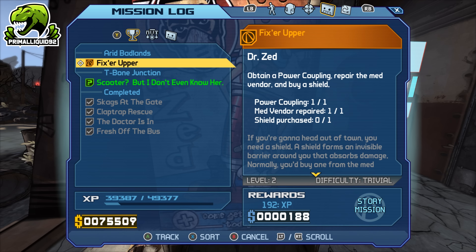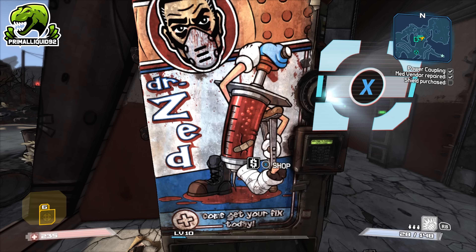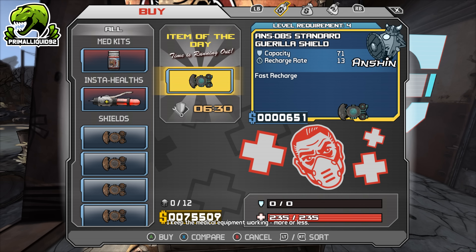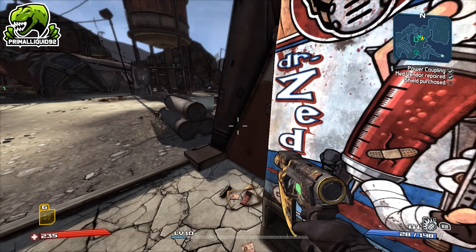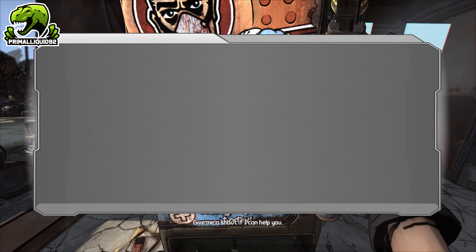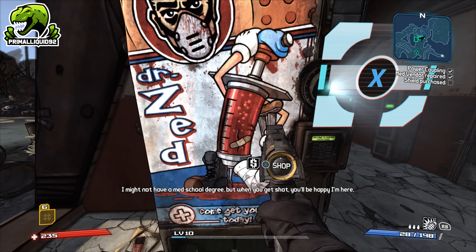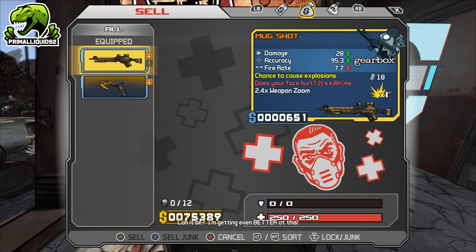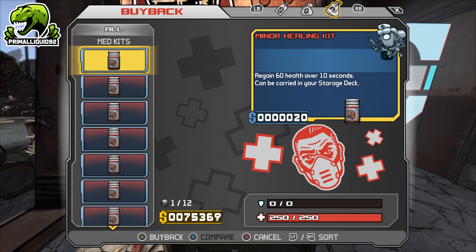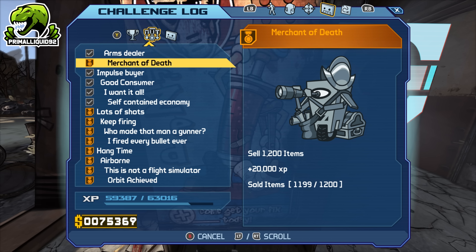Getting to 1,199 sold items honestly didn't take that long — as you can see it's still the same item of the day, so maybe 5 to 10 minutes at absolute most. We actually got 6 levels just while getting here. So when you're on 1,199 sold items, what you want to do is really simple: buy just one more Med Pack and sell it. We just got the 20k XP there. Then you want to buy it back — and this is really important, only do one at a time. As you can see, we've got the 20k XP but we are still able to redo the challenge.